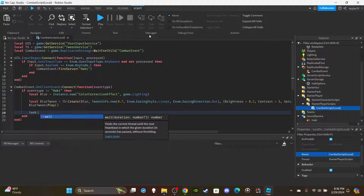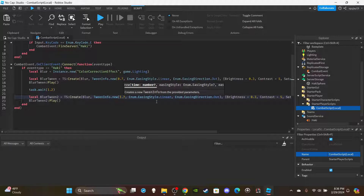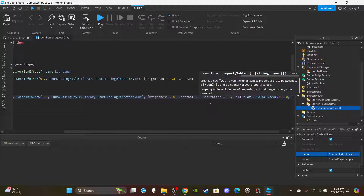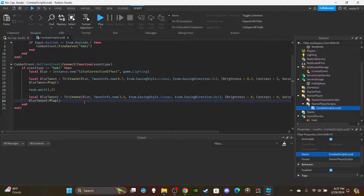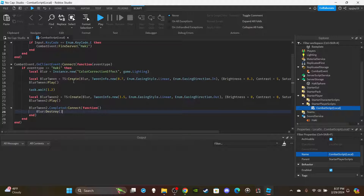Copy and paste the tween setup for the second tween. Change the duration to 1.5 seconds, EasingDirection to In, and set all properties back to zero since we want everything to disappear. Set the TintColor to white since it's fading out. Play that tween. Once the second tween is completed — `blurTween.Completed:Connect(function()` — destroy the blur. That simple.